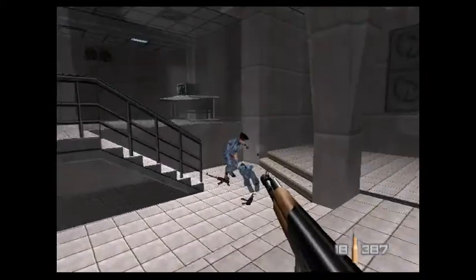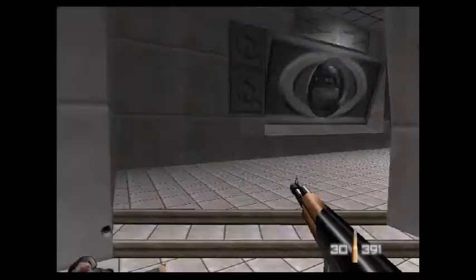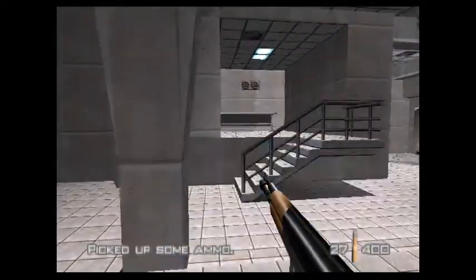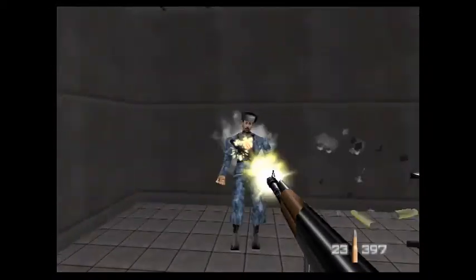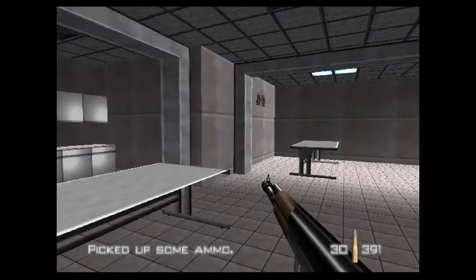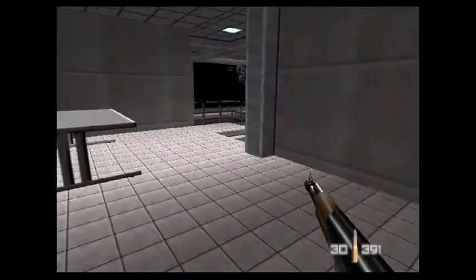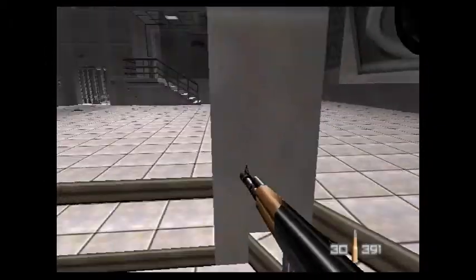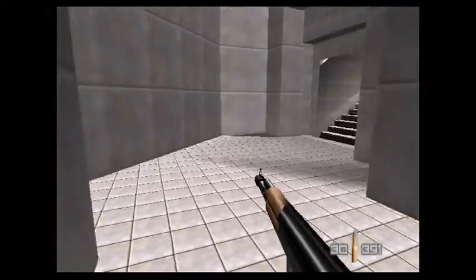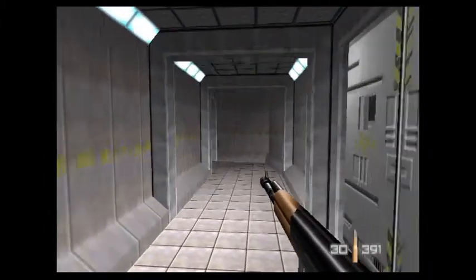You don't want to clear out the main part of the building and get Natalya, bring her here, and then have to deal with all these Russian forces. This bit's had a bit of a touch up — this is now what looks like the kitchen. I know for a fact that in the film, Natalya actually hides in the kitchen when Xenia and Ormov gun down all the computer programmers. Well, Xenia is the one who guns them all down.